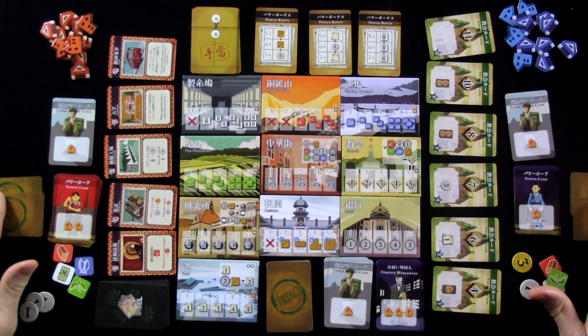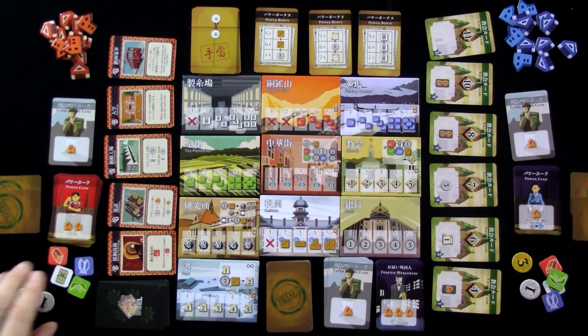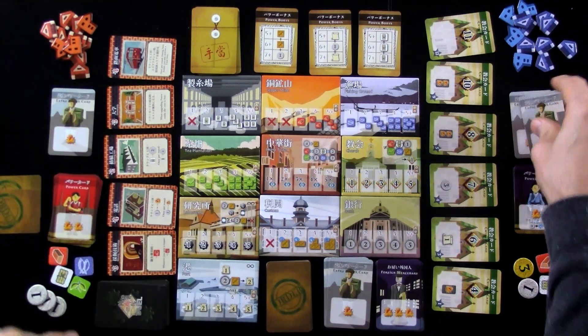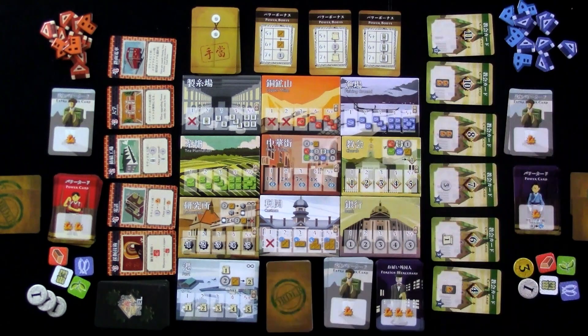Each of us has our starting orders, which we keep secret. I am the first player, which means I start with three yen, and I've got one of each goods. Jen also has one of each of the four types of goods — fish, silk, tea, and copper — but she starts with four. I start with one extra power card, and Jen, to make up for being second player, starts with two.